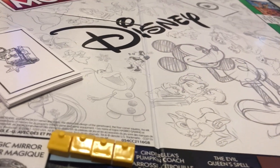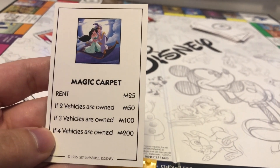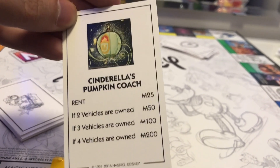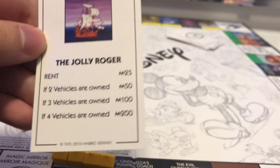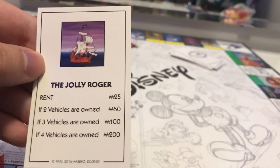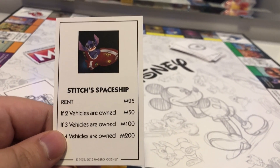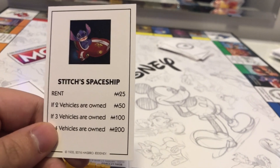So let's take a look at the vehicles. The Magic Carpet — it's probably the fastest vehicle you can buy. Cinderella's Pumpkin Coach — not quite as fast, but twice as stylish. The Jolly Roger — not very stylish and not very fast, but you get where you're going, unless it's over land. And Stitch's Spaceship — that's definitely the fastest one. That's the one I would want, as long as it doesn't come with Stitch, because he can be a bit mean sometimes.